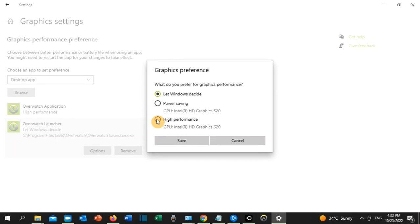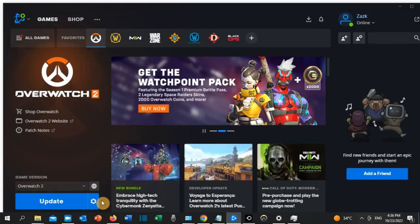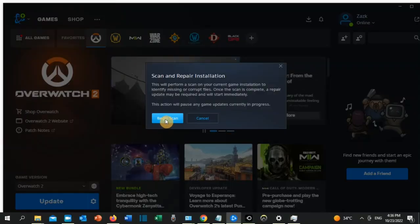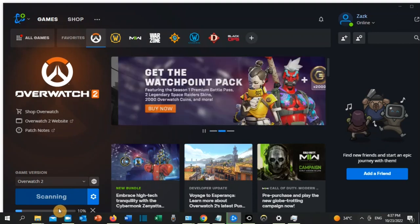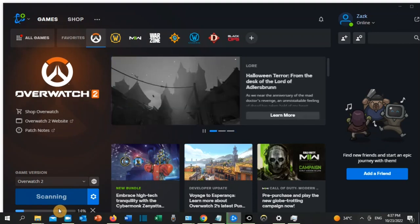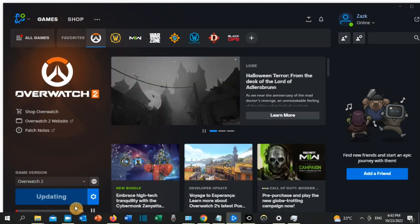For solution number four, go to Battle.net, click on Options, then click on Scan and Repair, and then click Begin Scan. The scan will be in progress — this step will fix any missing, corrupted, or damaged files, so it is very important that you wait until it is 100% completed.